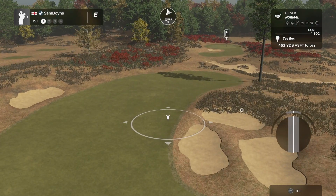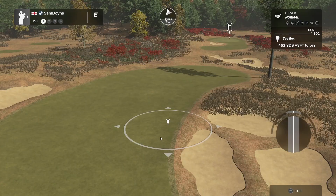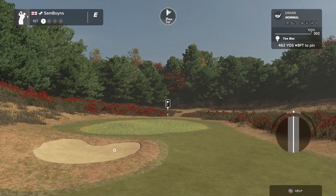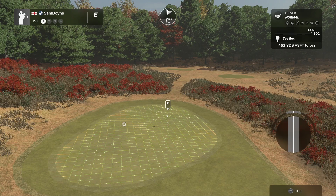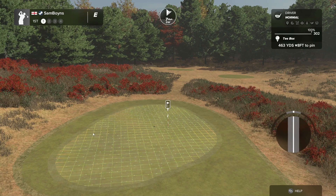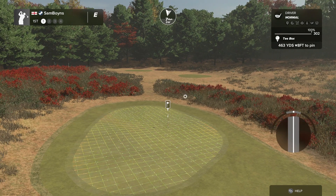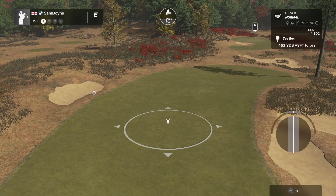Not the biggest fan of how the grass creeps into the bunker here. I think it just looks a bit untidy, and if we're going for that look, I'd rather it just sit on the edge and maybe only slightly creep in, especially in contrast to the other cleaner ones. In terms of hole strategy, the closer we get to these bunkers on the right, the better angle we get in, maybe avoiding this bunker.